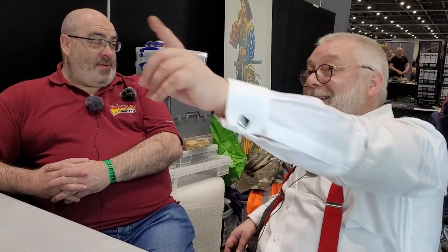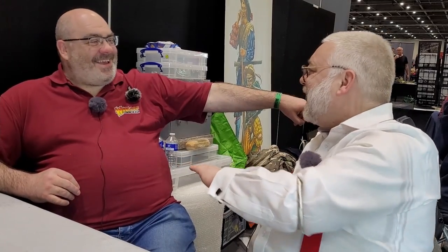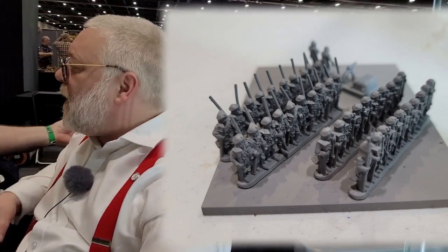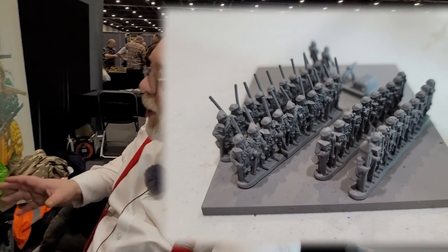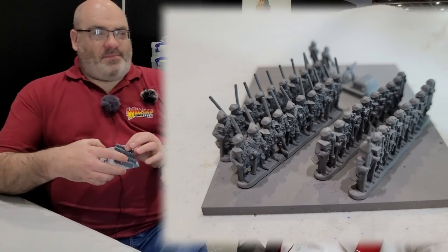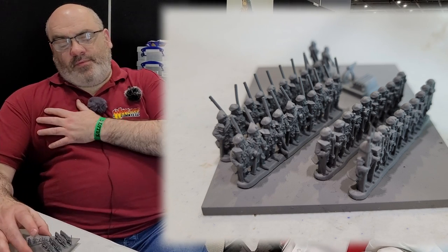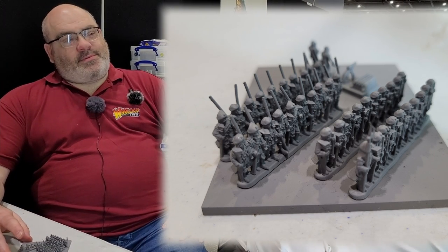The next thing for Pike and Shot Battles working in plastic are Scots Covenanters. We've got 3D prints here. Epic Scots Covenanters. The Covenanters are your Puritans — or Presbyterians — but they fight on all sides because they just want their own way in Scotland.